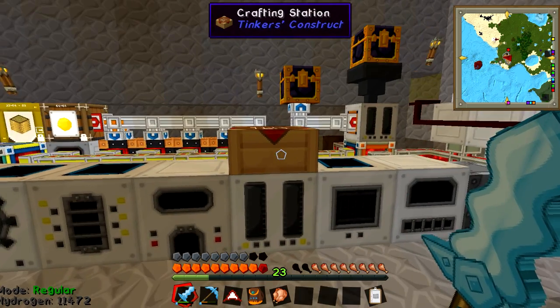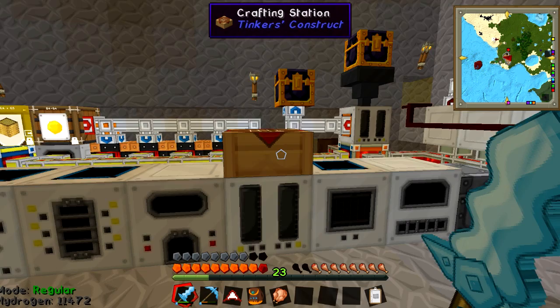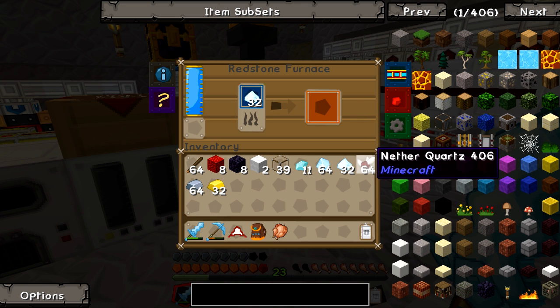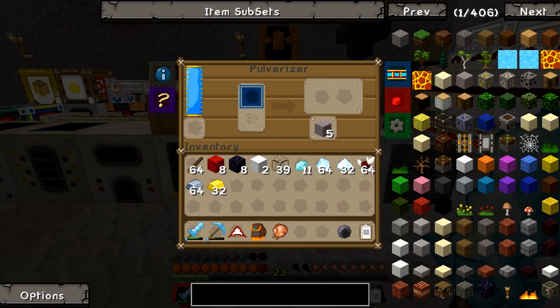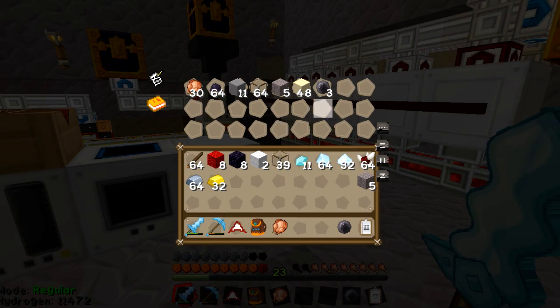Alright guys, I'm back down in my little workshop. We're ready to go. The first thing we need to get is a lot of silicon. The way we do that is we're going to start smelting up some quartz dust — we can do it with either that or the nether quartz dust. But since we've already got some regular quartz, I think I'm going to start with that. It might not be the smartest thing because regular quartz might be a bit rarer, but whatever — we're doing it now anyway. So we're going to smelt a whole bunch of this up.